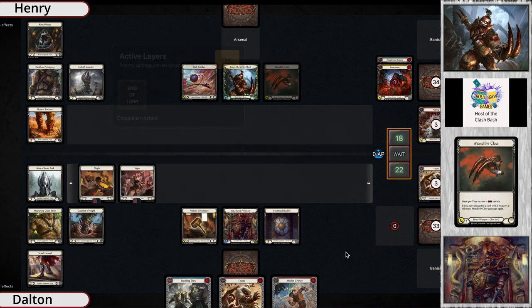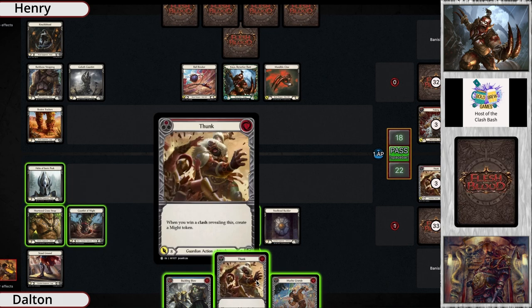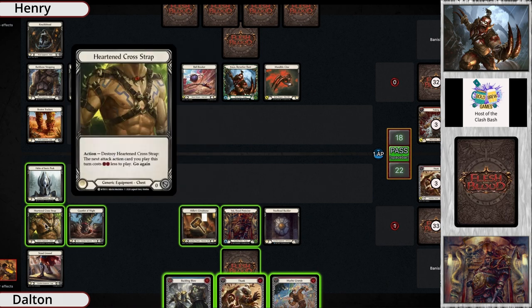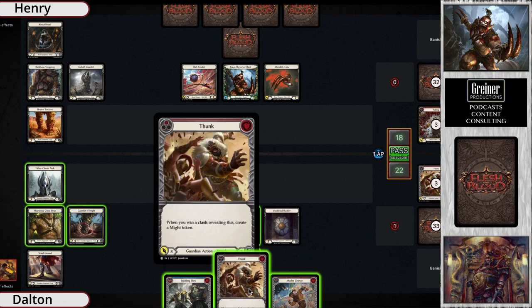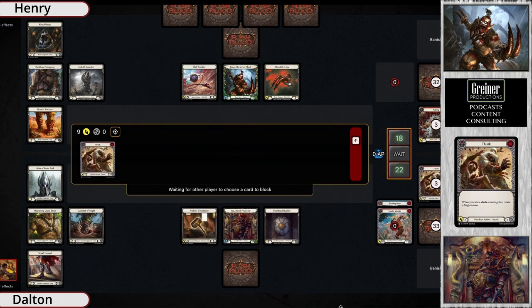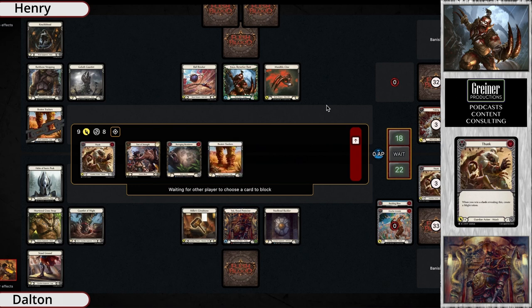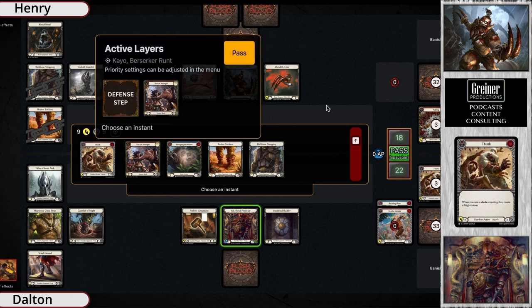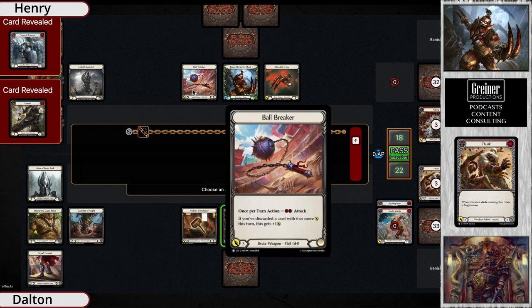Looks like Yoji taking the three, back down to 22 from 25, keeping a kind of red-heavy hand. He's debating popping the heart and cross straps to play that Thonk for eight. They did have the vigor so they don't need to break the cross strap — they're just gonna send nine, playing the Test of Strength, which is interesting because normally Guardians like to flip the top card of their deck, but so do Brutes. And they both whiff.